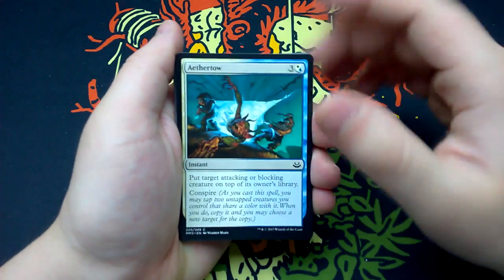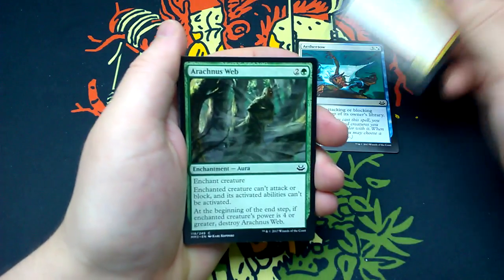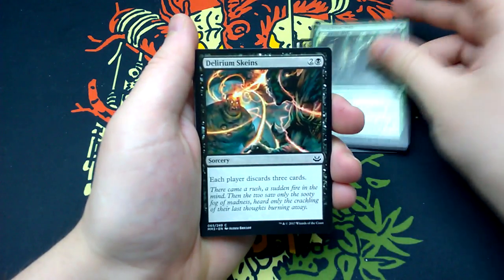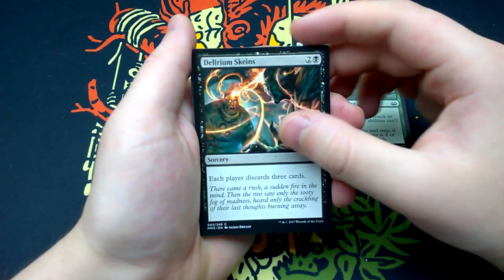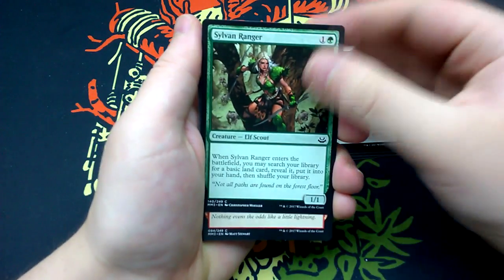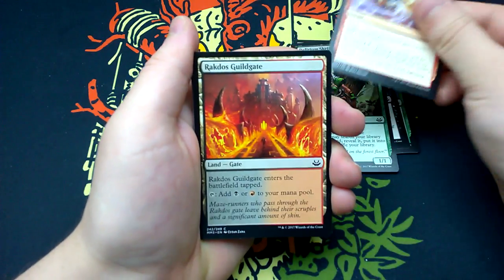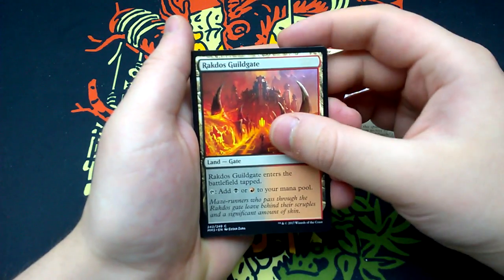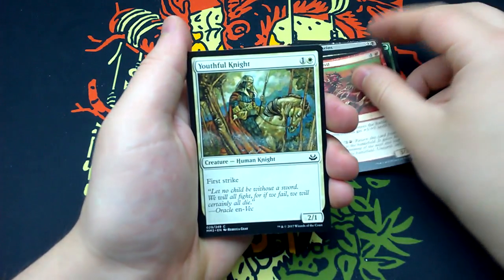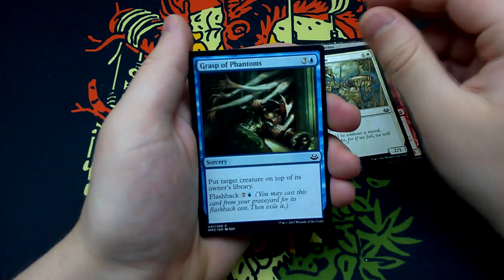Okay, AetherTow, Spike Jester, Arachnas Web, Delirium Scans, Sylvan Ranger, Dino Charge, Rakdos Guildgate, Scourge Devil, Youthful Knight, Grasp of Phantoms.